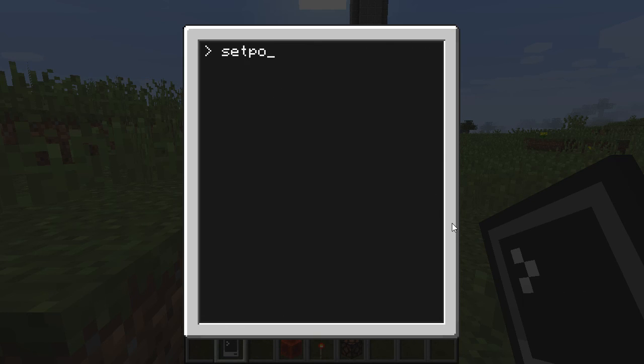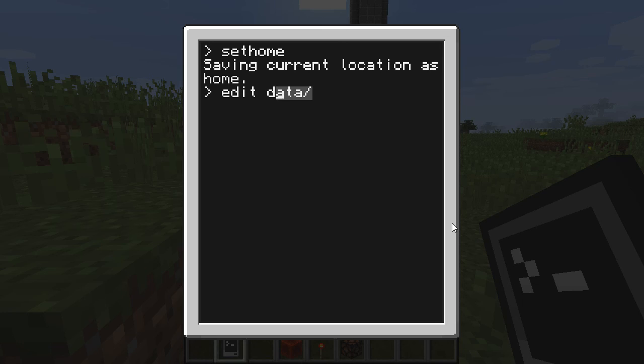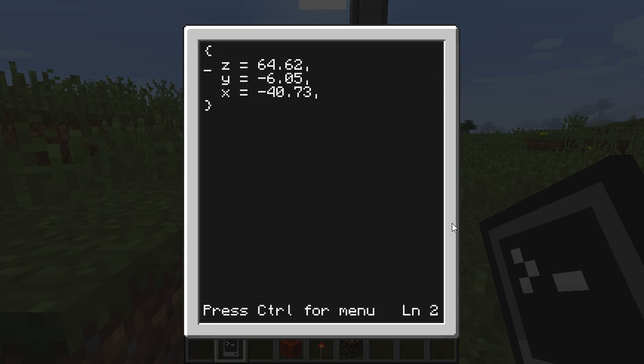So let's go ahead and try that out. Set home. Saving current location as home. So now if I go into my data folder — I can just do edit data/home — you will see that it has saved my x, y, and z coordinates. It has 40, -6, and 64.